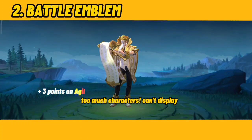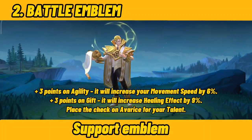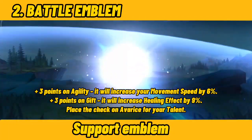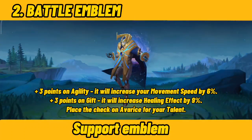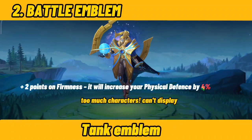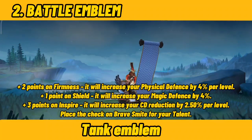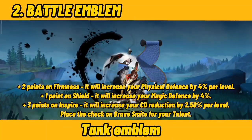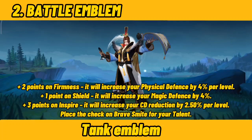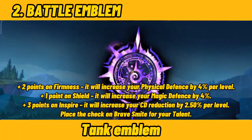Number 2: Battle Emblem — Support Emblem. If you've already maxed out the support emblem, here's the recommended sub-talent point distribution: Plus 2 points on Firmness — it will increase your physical defense by 4% per level. Plus 1 point on Shield — it will increase your magic defense by 4%. Plus 3 points on Inspire — it will increase your CD reduction by 2.50% per level. Place the check on Brave Smite for your talent.